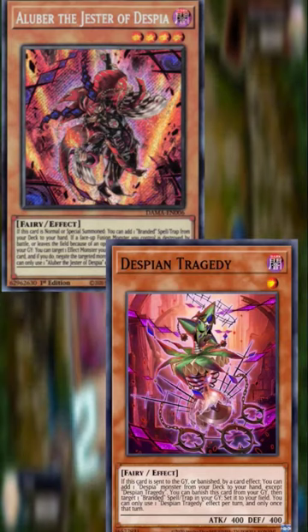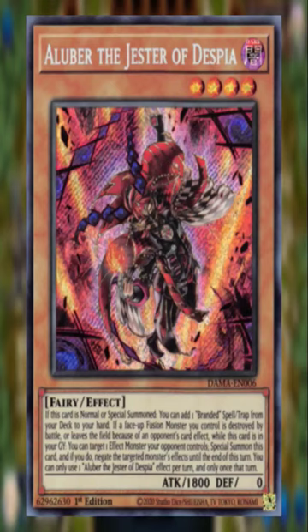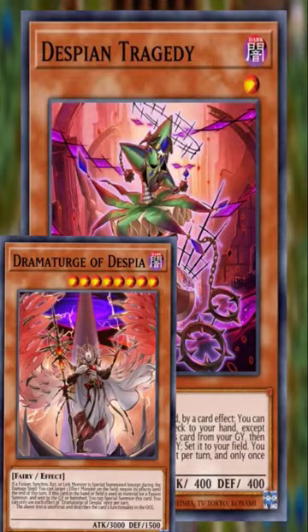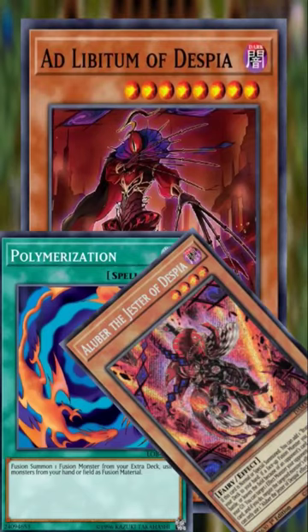The low level monsters have graveyard effects and the high level monsters have floating effects. Aluber, the Jester of Despia, can search a spell or trap on normal or special summon. Tragedy can search a monster if sent to grave by card effect. If used as fusion material, Dramaturg summons itself back to the field and Ad Libitum summons another monster from grave.